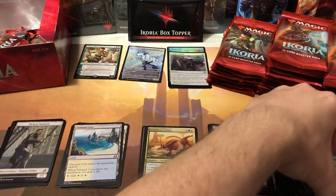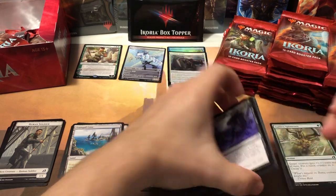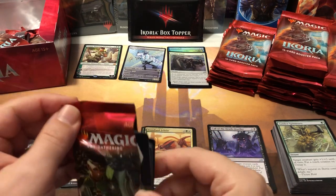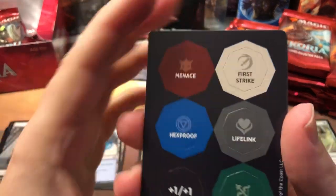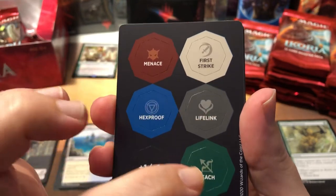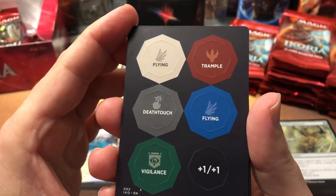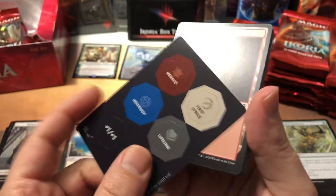Arena is screwed right now because apparently when you try to cast a spell that exiles a mutated creature, it doesn't work. Call of the Death-Dweller, Charge of the Forever-Beast, Footfall Crater — cool little cycling card — and Sudden Spinnerets. Our first token card — nice! So this is the double-sided token card. We got menace, first strike, hexproof, lifelink, reach, and +1/+1 on the front.